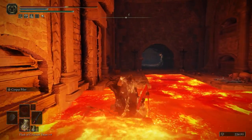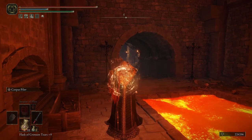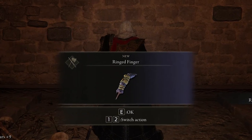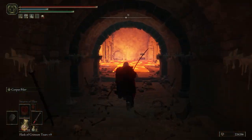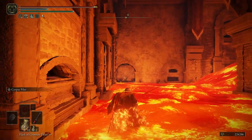Path to the left as you approach the back wall. You will find a chest at the end of the corridor that will contain the Ringed Finger weapon. Once you have obtained the item, you can then head back out the way you came, this time rolling through the lava straight ahead.